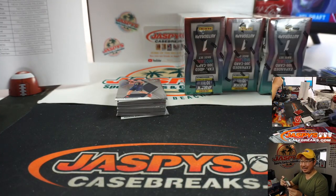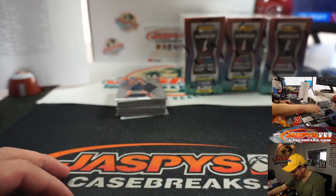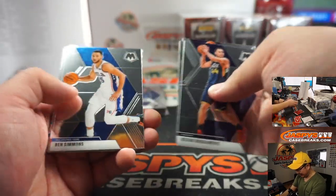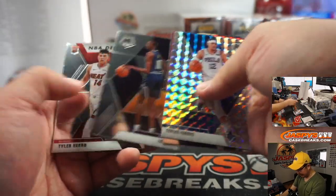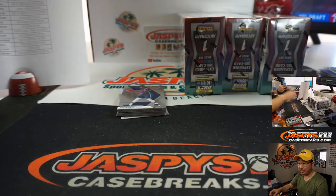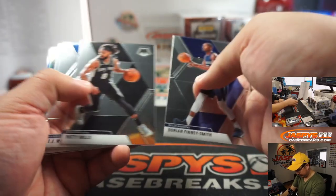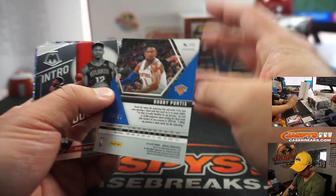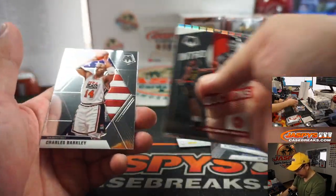Chris Bay bought a few boxes of 90-91-92 Skybox Basketball with some possible Jordan PSA 10s on the way to PSA — let us know how that goes. The Last Dance has really boosted the profile of not only Jordan but a lot of players from that era too. Bobby Portis 99, Knicks. John Morant. RJ Barrett.